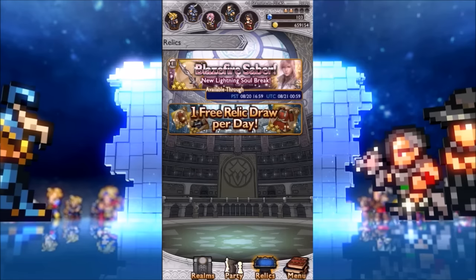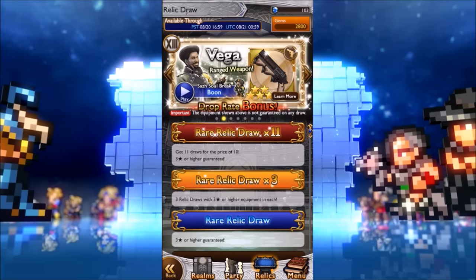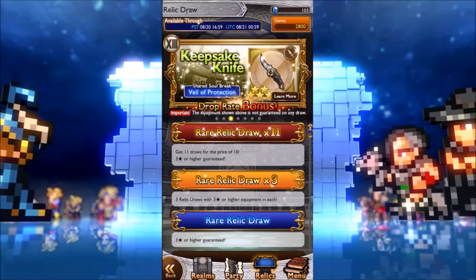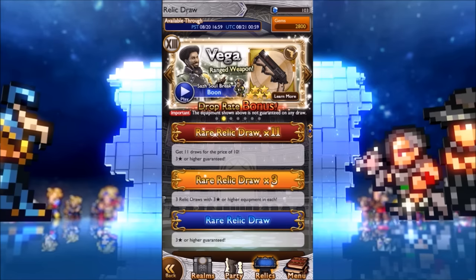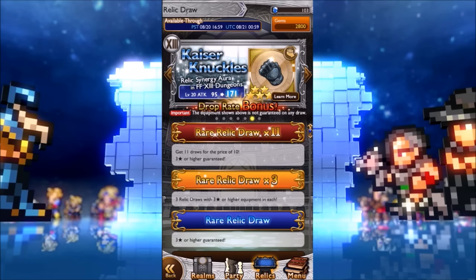Free-to-play players usually go for relics because they don't have much else to spend mithril on. A lot of pay-to-play players do relic draws so often that they get the weapon they want — such as this Vega, which I want badly. Free-to-play players only have enough mithril for one rare relic draw times eleven, then they consider spending money. They try it once or twice, still don't get it, and end up getting addicted, which a lot of people have been doing, unfortunately.